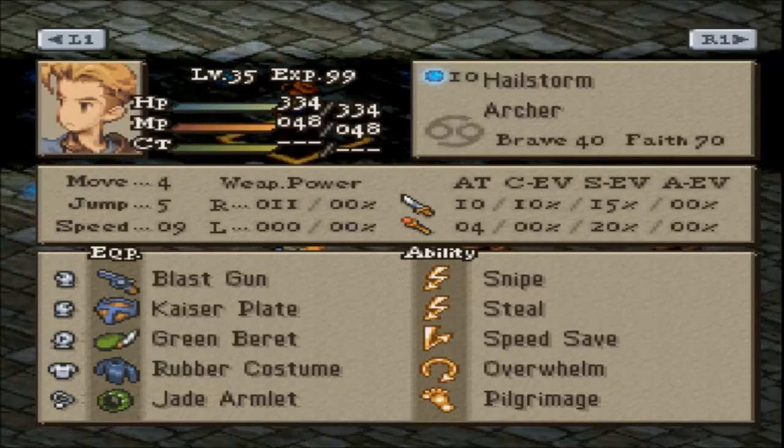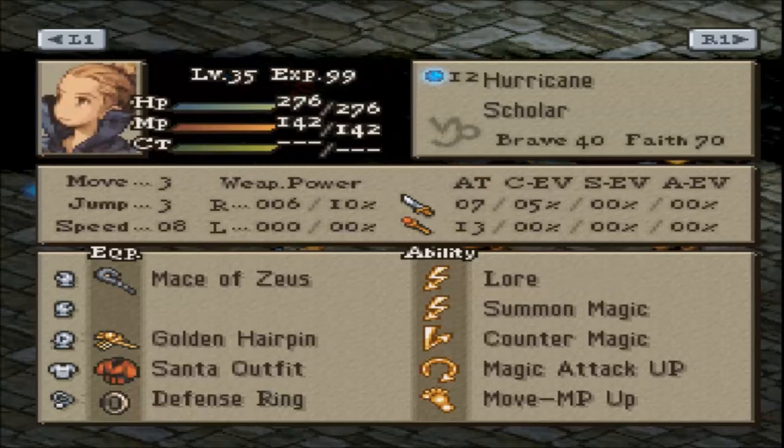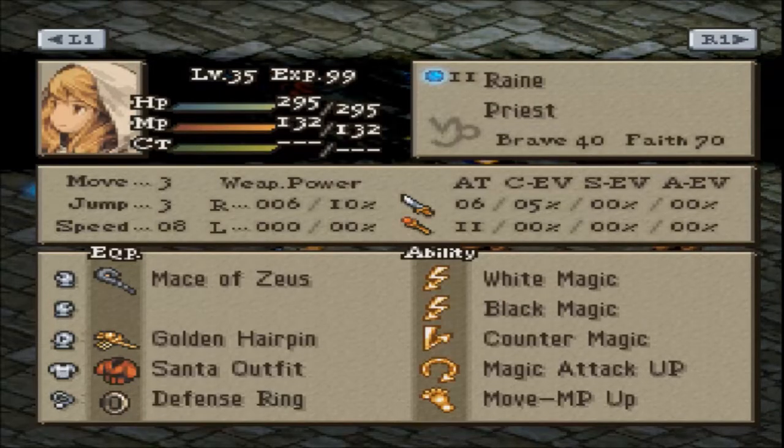The Priest now has Nether Ice, Ice 2, Bolt 2, and Water 2. They got rid of Dia because that's kind of useless at this point anyway. The Scholar is pretty much the same, though they switched to Center Outfits now instead of Chameleon Robes.